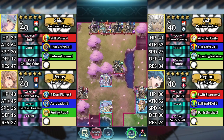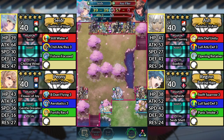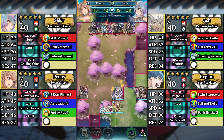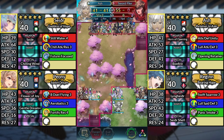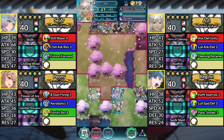For turn 2, move Sather down to the right and attack the Axe Flyer. Move Peony to the left and dance Sather. Move Ash up to the left and attack the Sword Flyer. Then end your turn.